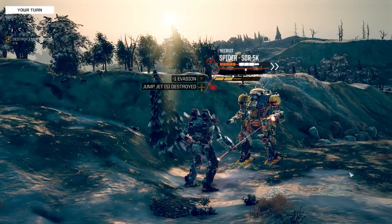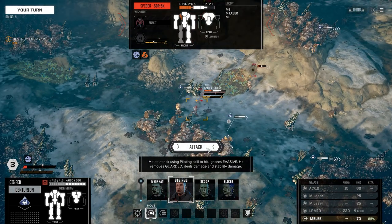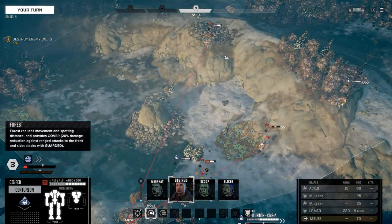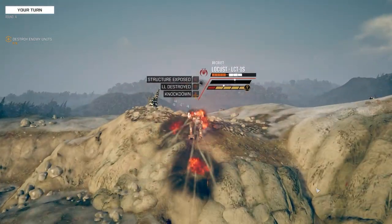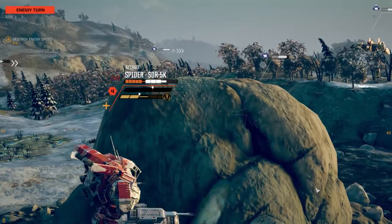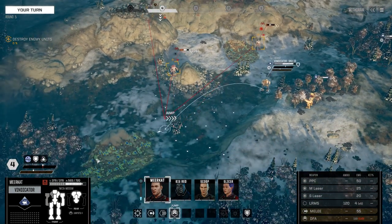Jumpjet destroyed. Good to go. Now we could double that, coming in with the Centurion — that also does some nice damage, which I'm very tempted to do. The thing is, that Locust is still about. I might actually go for that. Ooh, left leg destroyed! That autocannon is great. You've decided to flee — that's fine. Our Vindicator also has jump jets. I think I might go for the Locust here. Let's use the LRM as well — that was a miss there. Never mind.